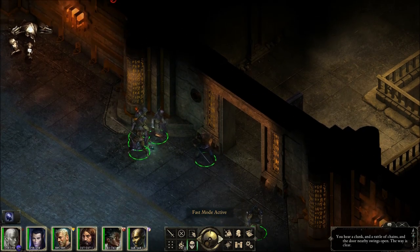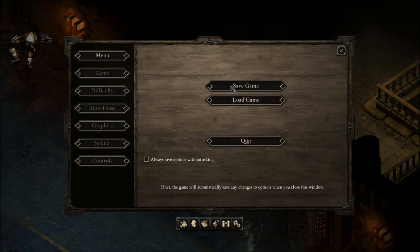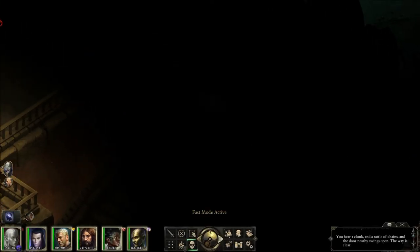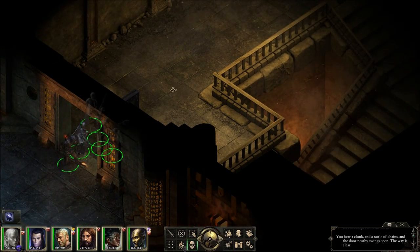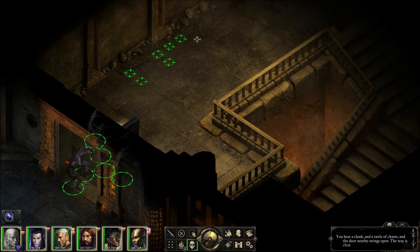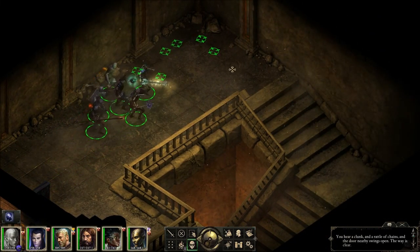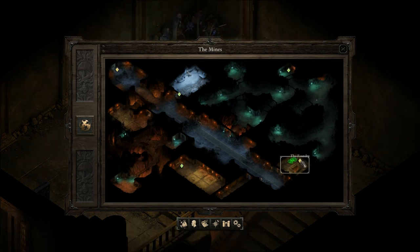Time to see and not be seen — sneaky sneak time. I'm saving a lot because I've had to repeat sections of this mine over and over. Turning on fast mode — down into the foundry.